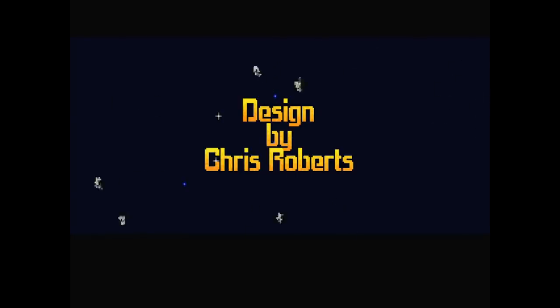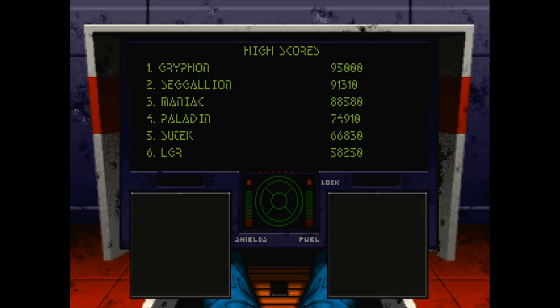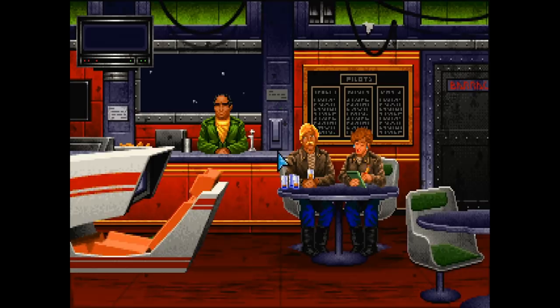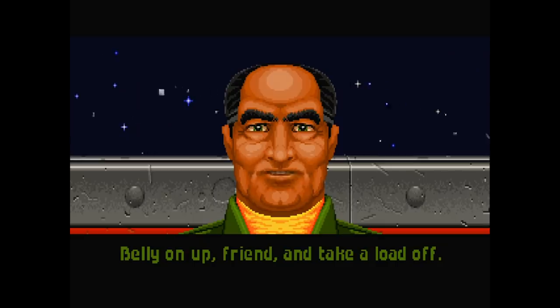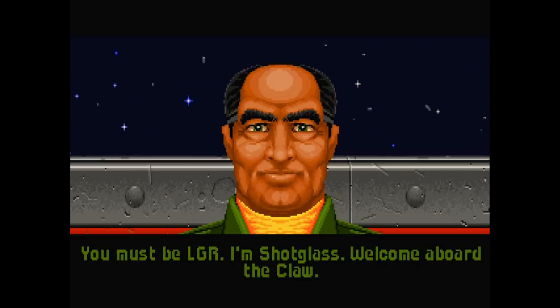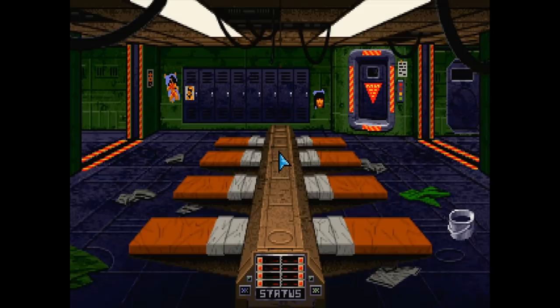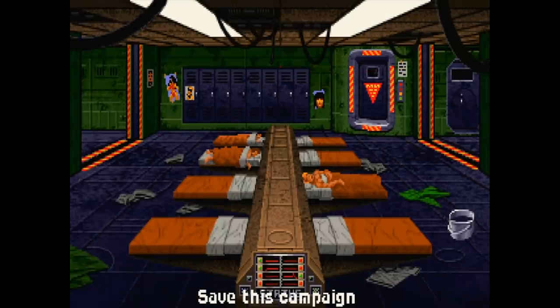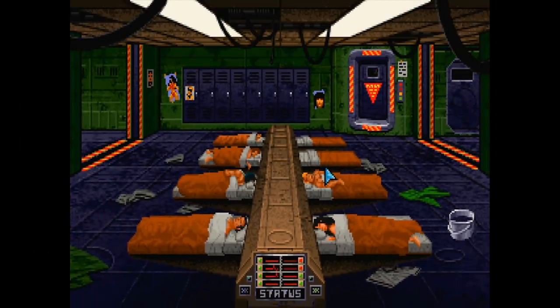Wing Commander does not waste any time letting you know it means business in the cinematic presentation department. You begin by losing this arcade game slash training sim — a clever way to have you input your player name and call sign. You then find yourself aboard a Terran Confederation strike carrier known as the Tiger's Claw. In a bit of point-and-click adventure-ness, you're free to talk to the bartender and any patrons in the room to make some introductions and catch up on space gossip, or ignore them and wander around the ship admiring the scenery. These 27th century luxury accommodations also act as the main menu where you'll check your stats, exit to DOS, start a scenario, or save and load your game. I especially love the save system where you click these bunks to place a sleeping pilot, and then you wake them up to load a game. Just the little things, you know?